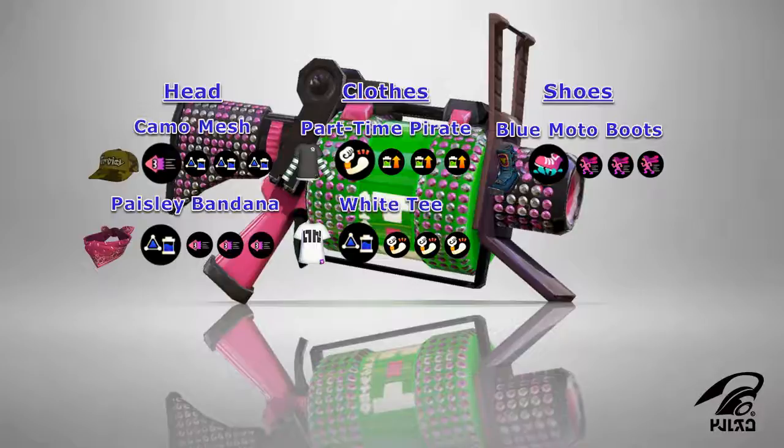Overall, this build tries to play to the strengths of the Seeker, as you get good ink efficiency options on your headgear and clothes. If you decide to use the White Tee, you can stack Ink Saver Sub to retain as much ink as possible after using the Seeker. However, if you decide to use the Part Time Pirate, you can use the Ink Recovery Up to refill your Ink Tank a little bit quicker to use more Seekers. The Damage Up on your clothes gives coverage against Defense Up users as well as falloff damage. You also get good movement options in the form of Swim Speed and Run Speed on your headgear and shoes respectively, to help you retreat or reposition yourself, as well as the Ink Resistance on your shoes to keep you mobile if you happen to be stuck in enemy ink.